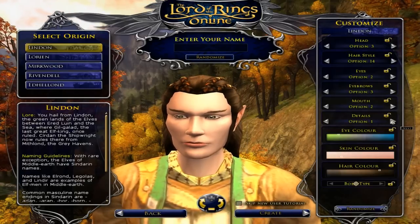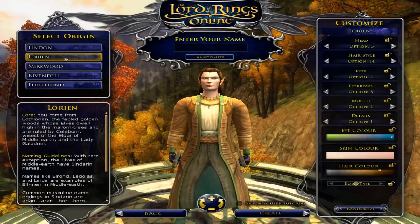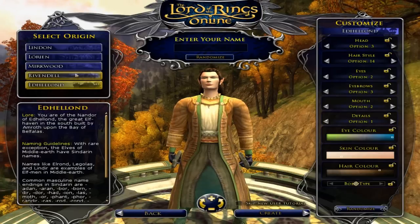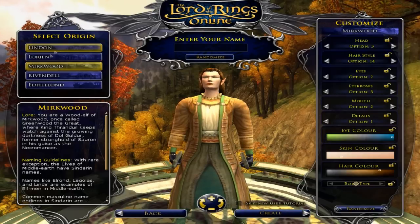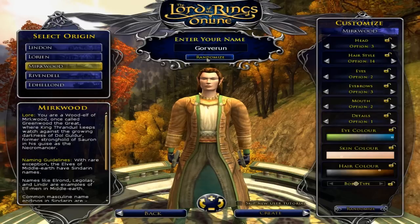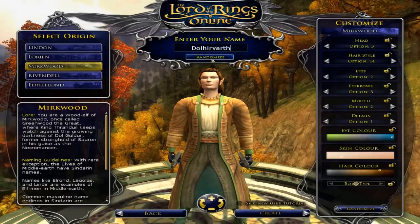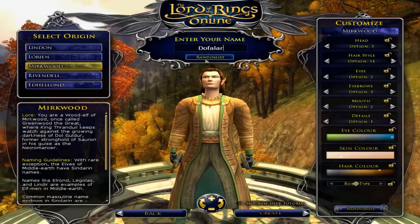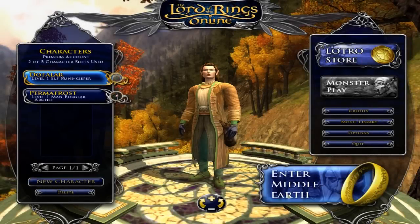There we go — no details, eye color, blue eyes, and we're good. We also need to select an origin. Wow — origin. The amount of character customization and the in-depthness of this is amazing. Murkwood — we'll go Murkwood, I like that. Let's just randomize a name. Dofflor — I like it. Create, and let's enter Middle Earth.